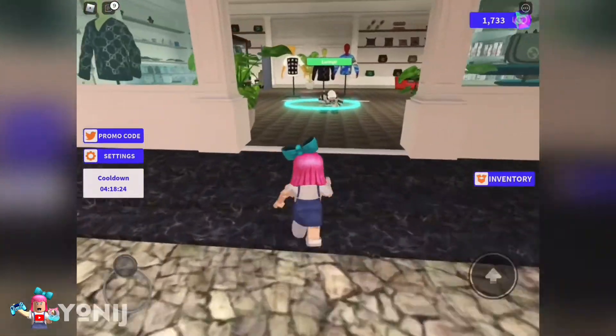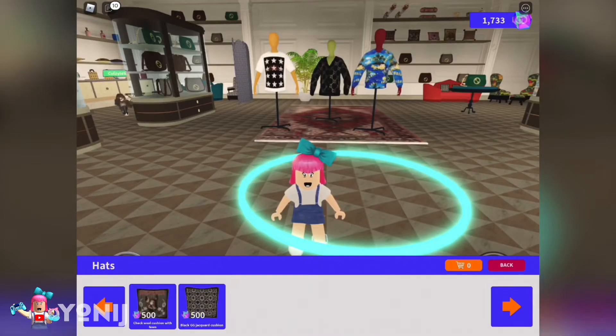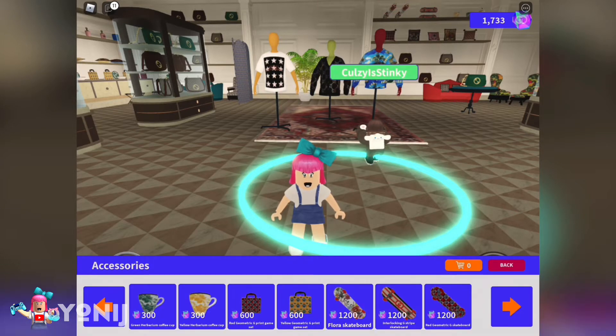You're going to step into that blue ring right here. In the hats section, these are the new ones — you can buy the check wall cushion with a phone for 500 gems. Then go back and in the accessories, there is more now: there is even a cup, a bag, and also a skateboard.